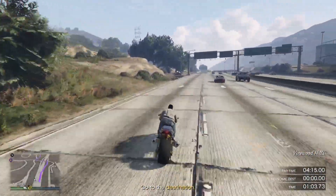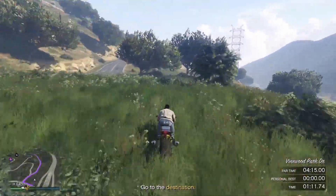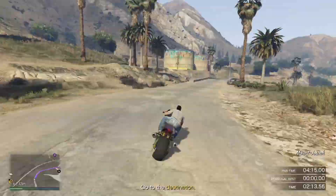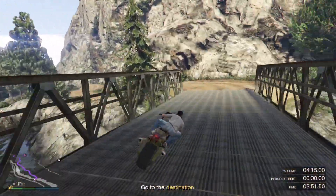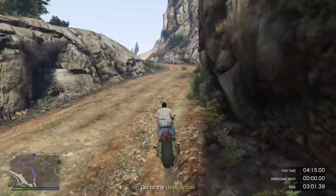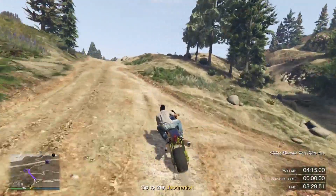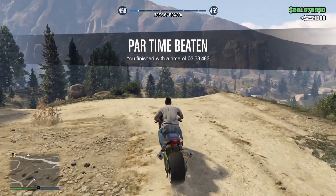Once you get to this section here, cross onto the wrong side of the road and come up this ramp here, cut through here, and back up onto the road here, and just follow the waypoint. Just make sure as you're coming through this section here you are nice and easy on the controls, because you can lose it through here very very easily. Try to avoid the trees like I just didn't, because if you don't crash too many times you should be able to get this quite easily. As you can see there, I beat it by a good 40 odd seconds.